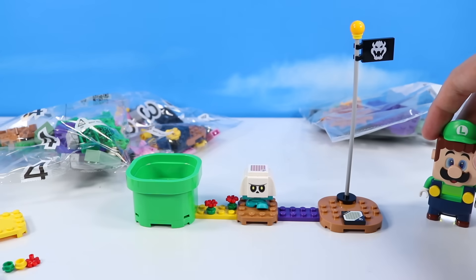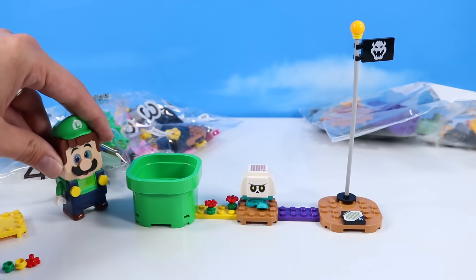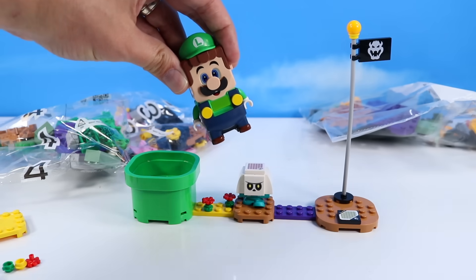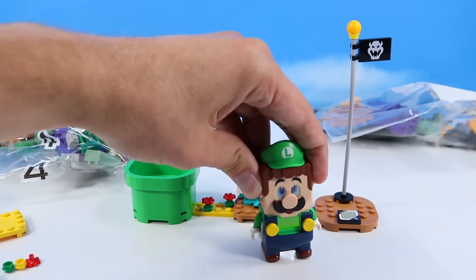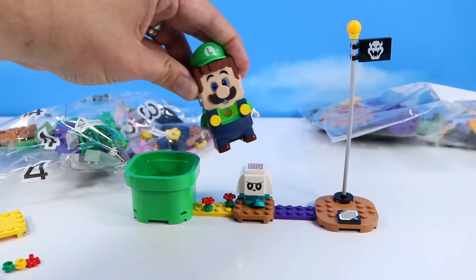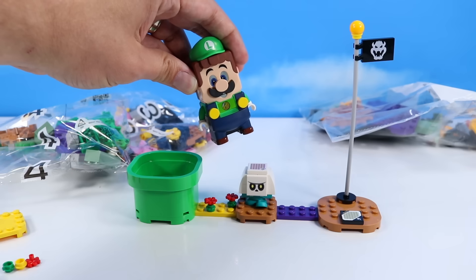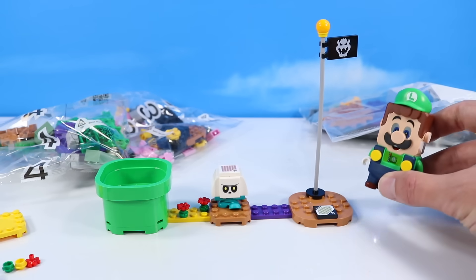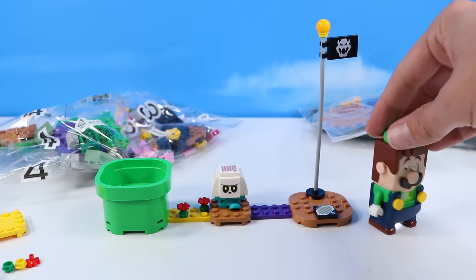We can construct our first starter course of the day and give Luigi his very first adventure. Over to the pipe and on out. Here we go — 59 seconds. We've got to take out the Bone Goomba, collect some coins. That's probably enough. Our first adventure set to go. Now let's add more detail to the level — we're going on to bag three.